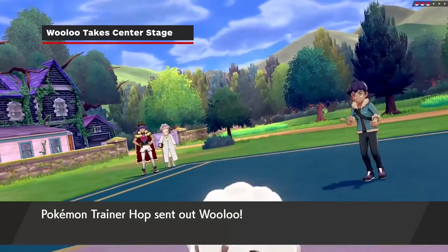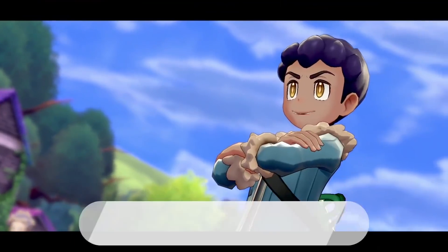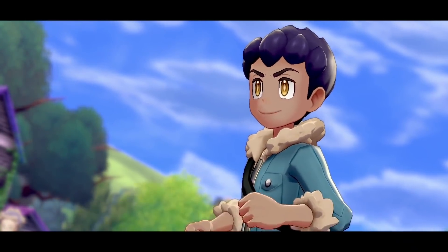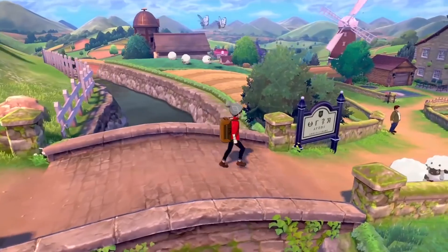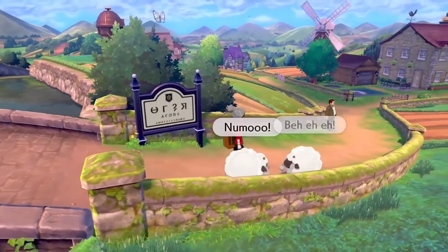For the first time ever, your rival Hop has two partner Pokemon, and you'll have to go up against both in your first battle. As usual, Hop chooses the starter with you, but he will also have a Wooloo to start off his team. Wooloo is everywhere in the introduction, and you'll notice it as soon as you leave your house.